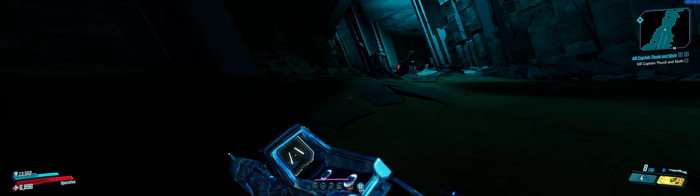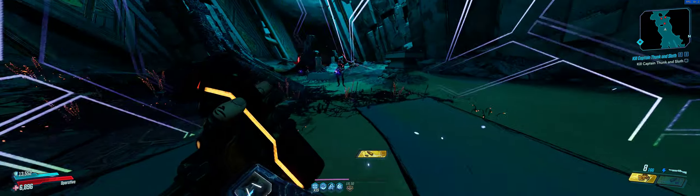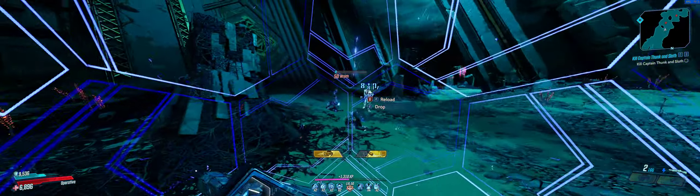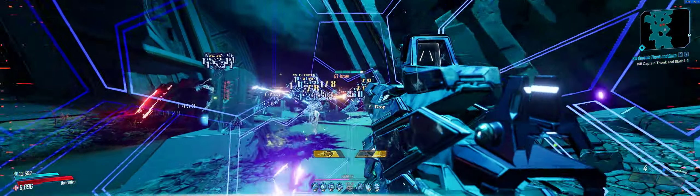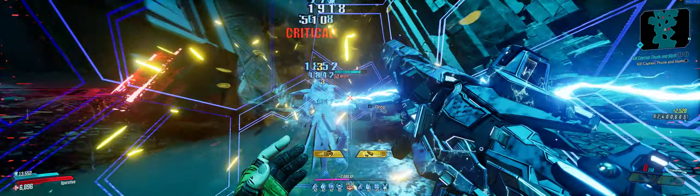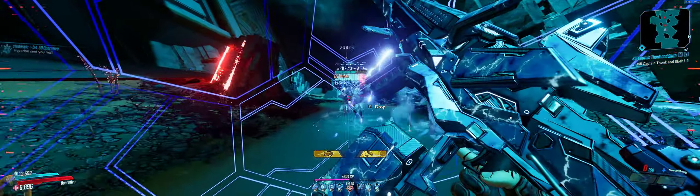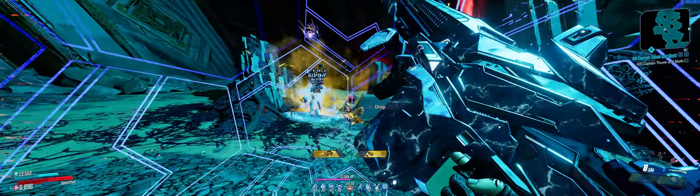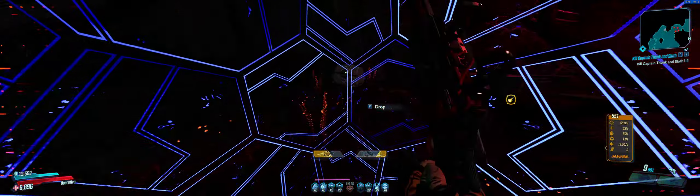The Brainstormer is not as ammo efficient as the Hellwalker, so we will be opening crates as we go. We're not having any issue at all with these enemies, but these are low-level mobs — they're all shock, so they're just not going to have a good day against us. I don't think it matters if this was Zane or any other character with the Brainstormer against these particular enemies because they're just so shock-based.